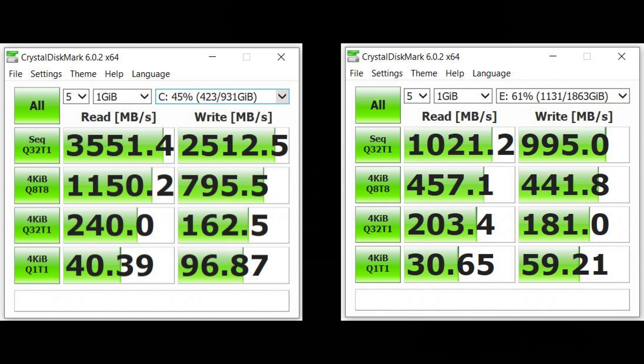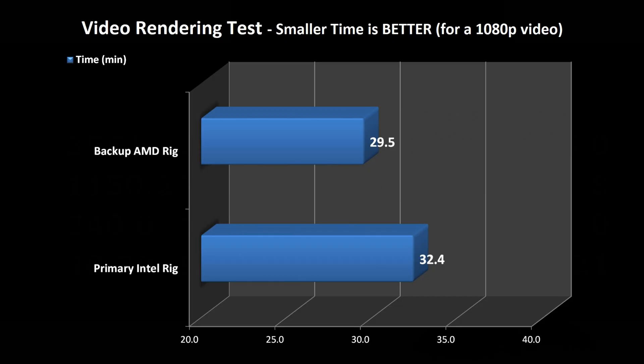These are the same CrystalDiskMark tests performed on my new editing rig. The left result is drive C — a Samsung M.2 NVMe — and the right is a dual Western Digital Blue 2.5-inch SSD pair in RAID 0. The RAID 0 configuration makes a big performance improvement. Overall, these disk performance tests outdo the ones on my backup editing rig.